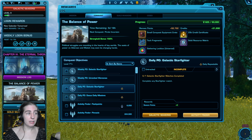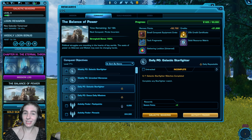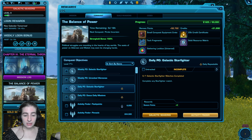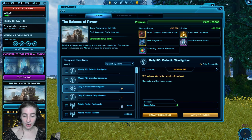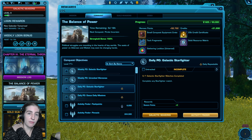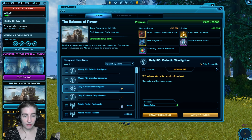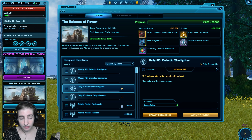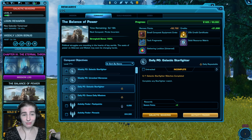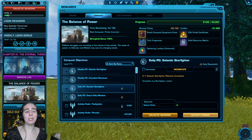What do I do if I don't like my objectives for today or this week? You can refresh with that refresh button right here in the Galactic Seasons panel. Once you click an objective you can refresh it. The dailies you can pick one to refresh per day, and the weeklies you can pick one to refresh per week — which I already did, so my refresh button is missing.